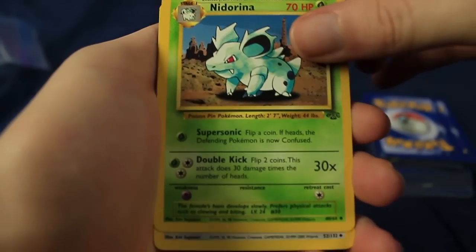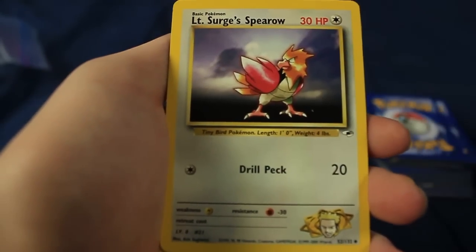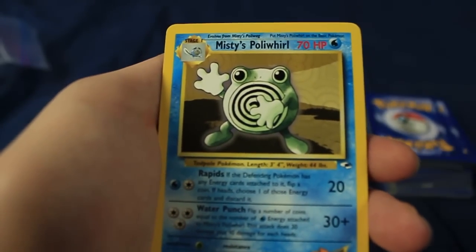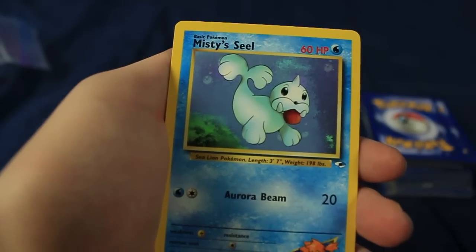We have a Nidorina here. Lieutenant Surge's Spearow — no clue why he has that. There are multiple copies of it — gosh dang. We have Blaine's Rhyhorn. Misty's Poliwrath? Come on, please? Ah, just Misty's Seal. All right.